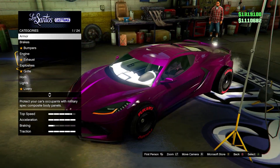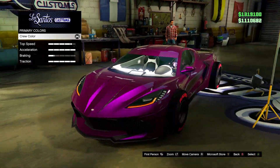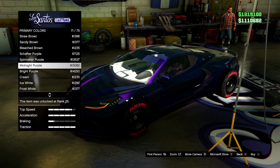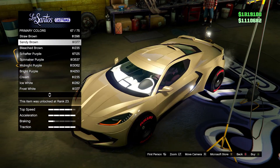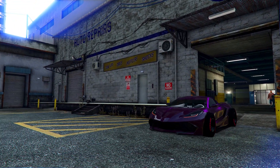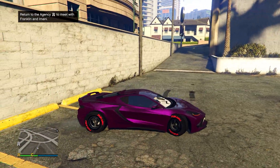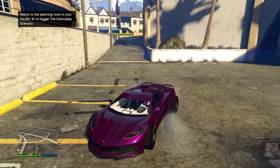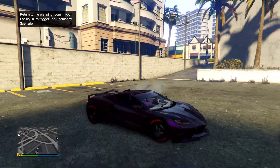Next we have this reddish pink color. I'll put the hex code on screen. To get it looking like this, you need to use the bright purple pearlescent — it creates an almost purple-red mix, kind of like the wine red color but more purple. Here it is outside in the daylight. It's definitely a unique, rare color you won't see a lot of people with in the game. It's not a bright neon but it looks good on certain cars. Feel free to experiment with all these colors on different cars and let me know your thoughts.